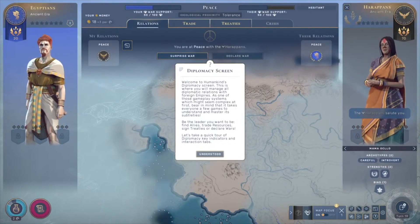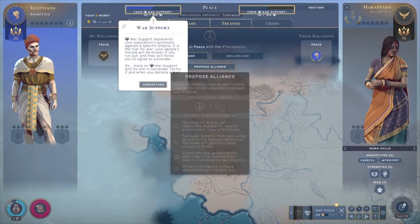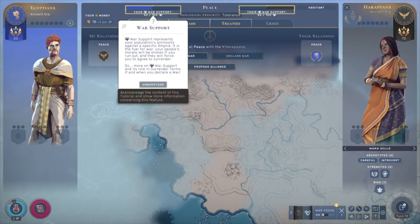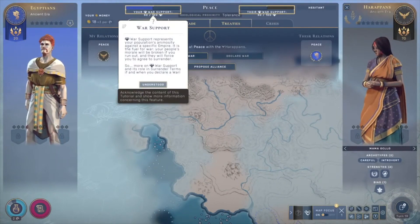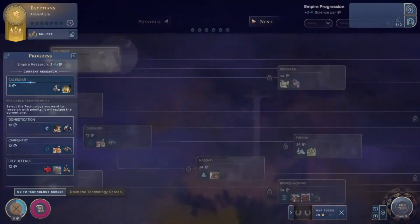Once this is completed, we progress to the first era where you choose a culture to adopt. I chose the Egyptian way of life with its specific building of the pyramids and a unique military unit of Marka Barta. Assign technology to be researched to be able to build new buildings and military units.